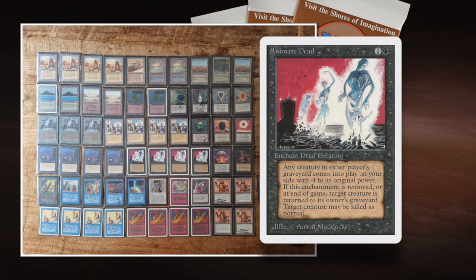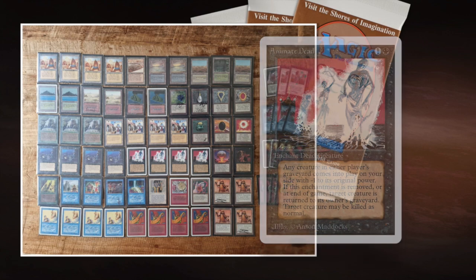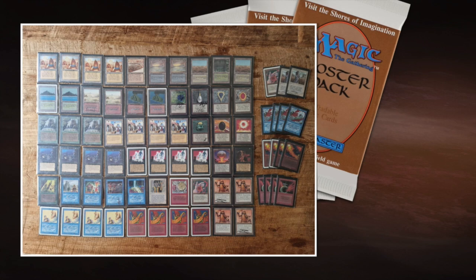The downside is that if they Disenchant your Animate Dead, you also lose the creature. Now, the key question with these decks is: how am I going to get my creatures in the graveyard? That's a super important part of the strategy, and that is where a very expensive and super cool card comes into the picture.